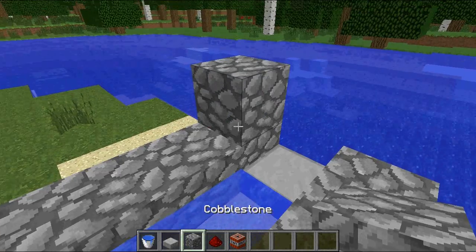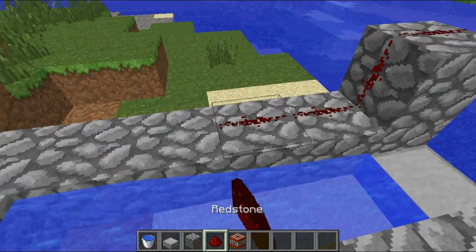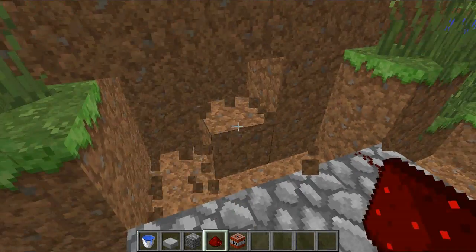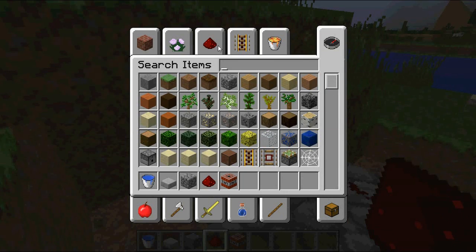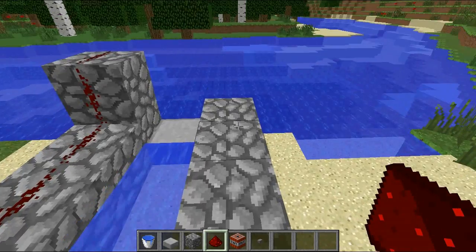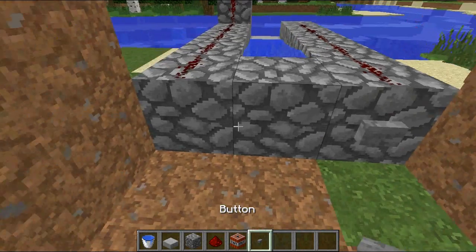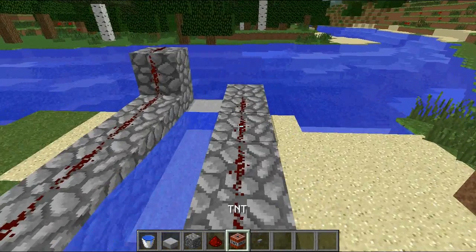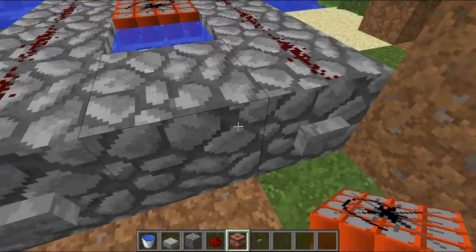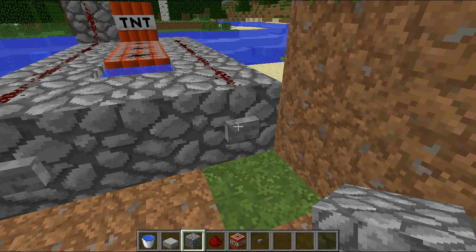Put water, then a block right there, then redstone up there. Break some of this so you can stand back there. You will also need a button. Then redstone, not to the very end. Put a button, and then you want to put one right there. As much TNT as far as you can go in there. You want one water there.